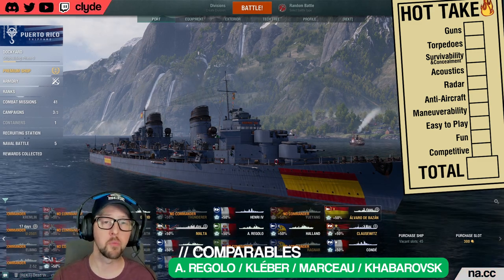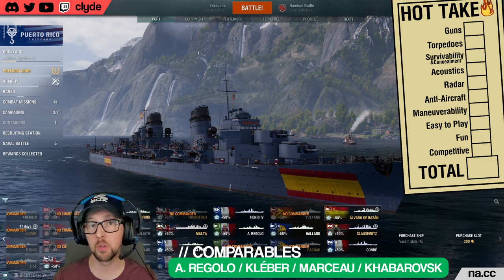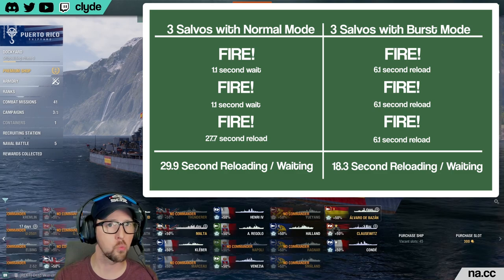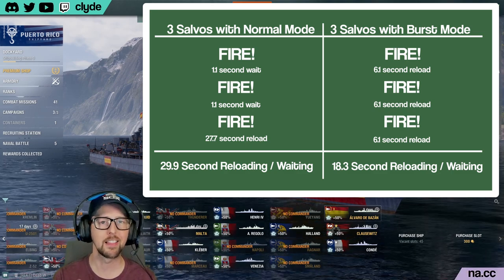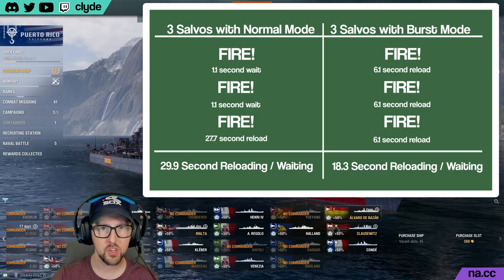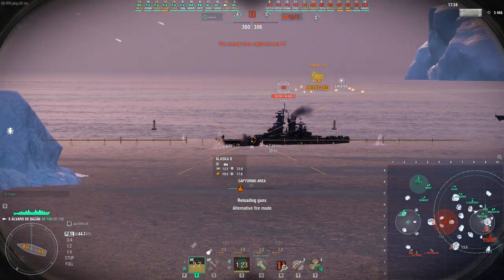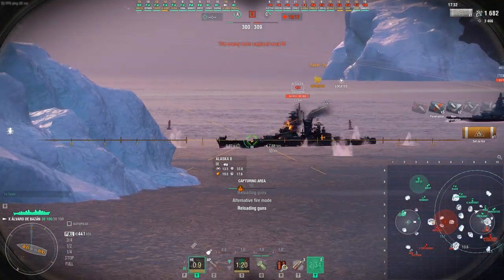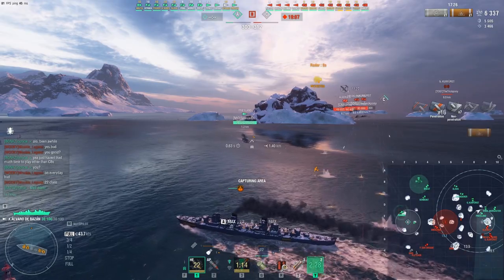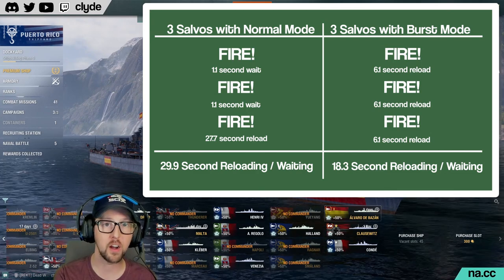When I first got Bazán, I thought I was going to use the burst fire mode for farming battleships and cruisers, but it turns out that doing so is a mistake because it actually reduces your DPM by quite a bit. The long reloading slash waiting time for the same three salvos is 11.6 seconds worse when you're using burst fire. When farming a low rate of fire, easy-to-hit ship like a battleship or a big cruiser like an Alaska, just keep your guns in regular mode. And when you need to knock out a destroyer fast, you can switch to burst fire mode and blap them, then hit your smoke and curl away safely.